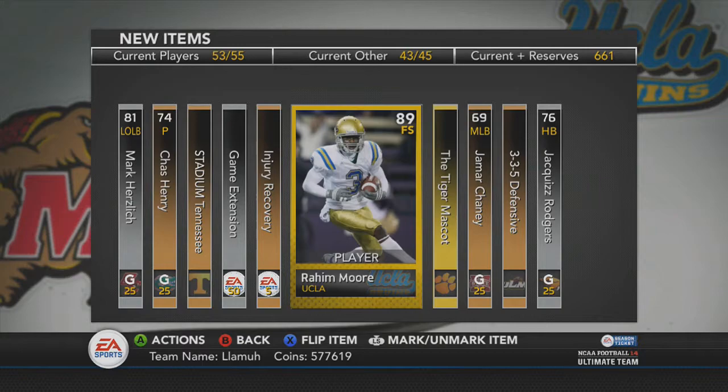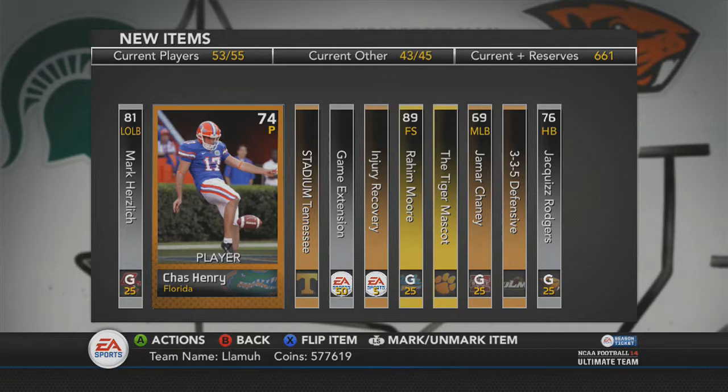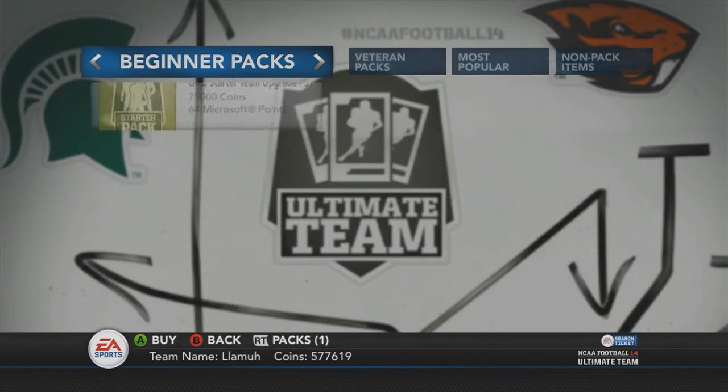Jamar Chaney. Tiger mascot. Neyland Stadium. I just bought my stand that my thing's on. And there's a Chaz Henry punter. As I continue to get comfortable, trying to get this blanket over me — this is kind of difficult. Alright, I'm good right now.